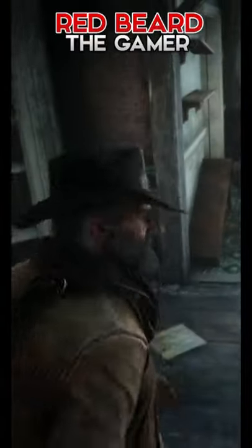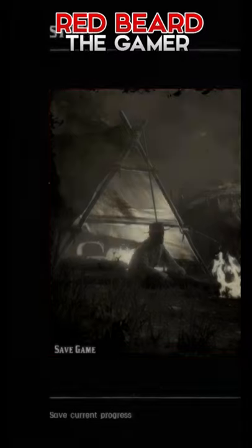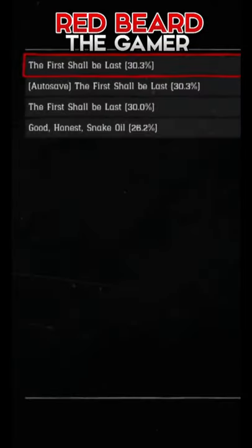As soon as you finish that, you can save your game over the top of the one you're currently playing or start a new save, then go ahead and load the save you just created. Make sure it is the one you just did, and you'll go into the loading screen and pop back up in Van Horn.